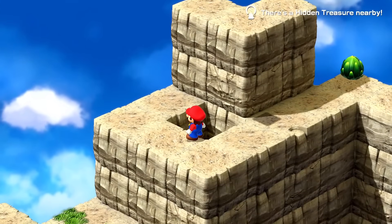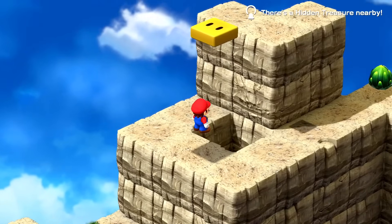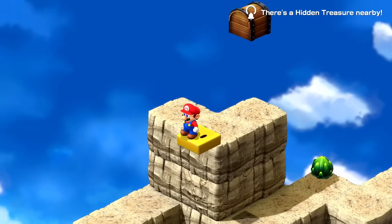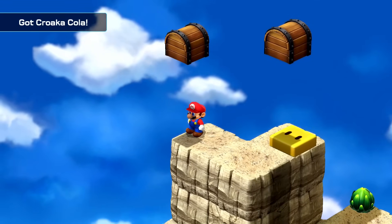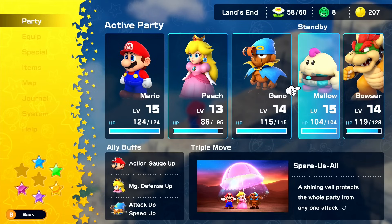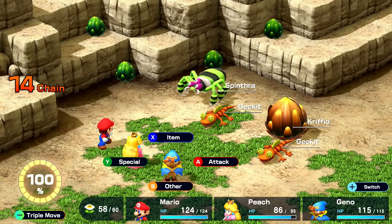A lot of people have been asking me to upgrade Mallow's physical attack so I guess I'll focus on that now, though his strengths so far are definitely magic. If I use this cannon again I can launch onto this — there's one of the blocks. So maybe somewhere else around here I still have to find the actual hidden treasure. I found it — it was just on the other side: the Croacacola, pretty nice to have around. It's not saying there's any kind of hidden treasure here, but I can fight some more enemies. These are the Gekit, the Sprint, the Spinthros, the Crippit — seems like some new stuff here.